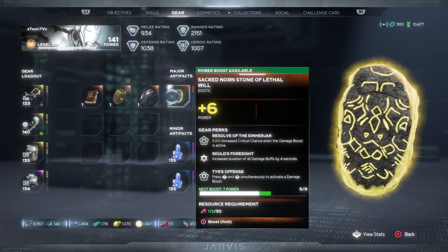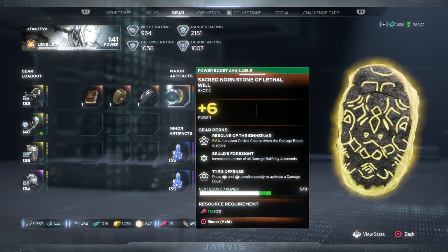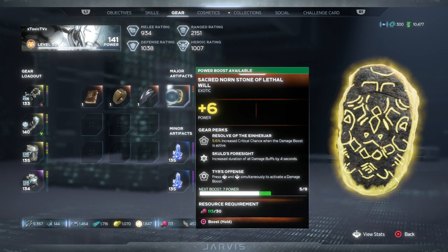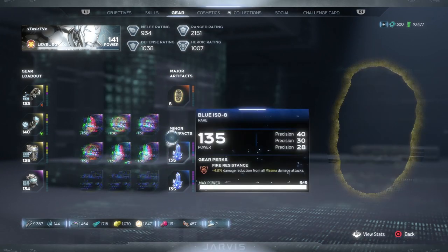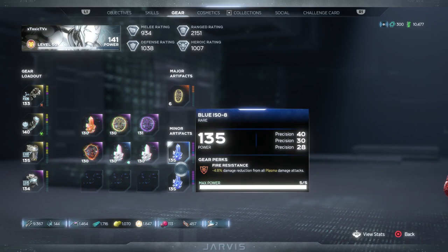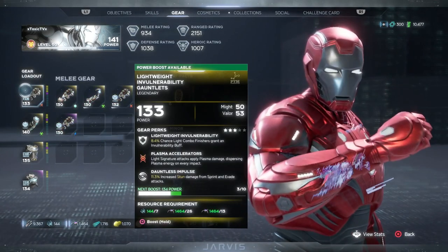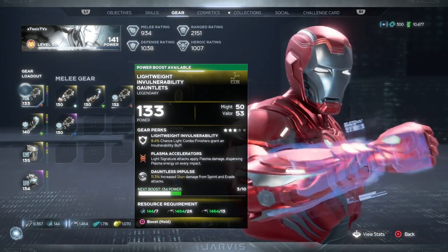For gear, we're using the Sacred Northern Stone of Lethal Will as our major artifact — increases crit chance and offensive damage boost. It's just going to increase DPS, and the overall goal is to get rocket DPS as high as possible. For minor artifacts we're using two blue ISO-8 shards which triple-stacks and increases precision.